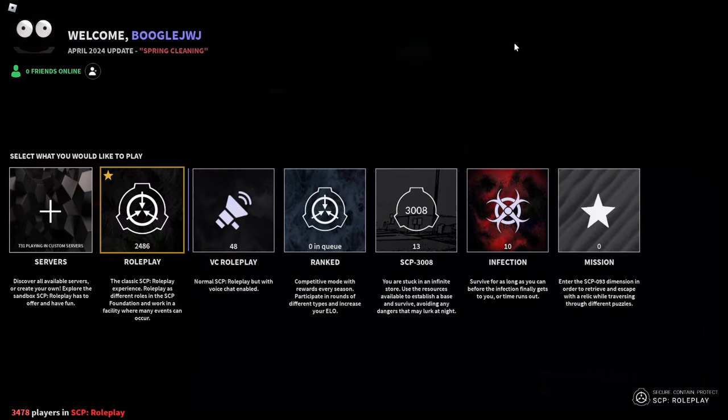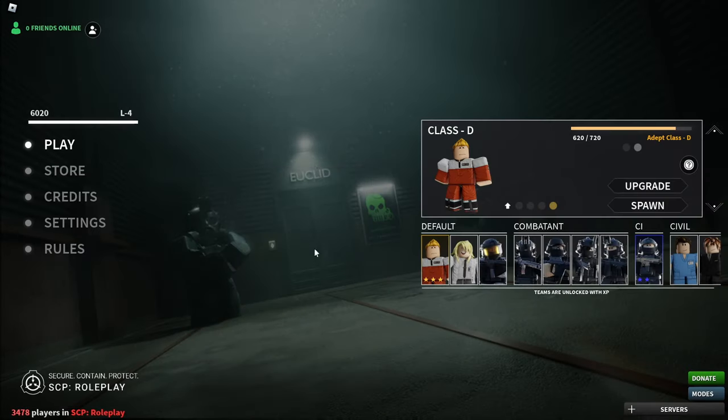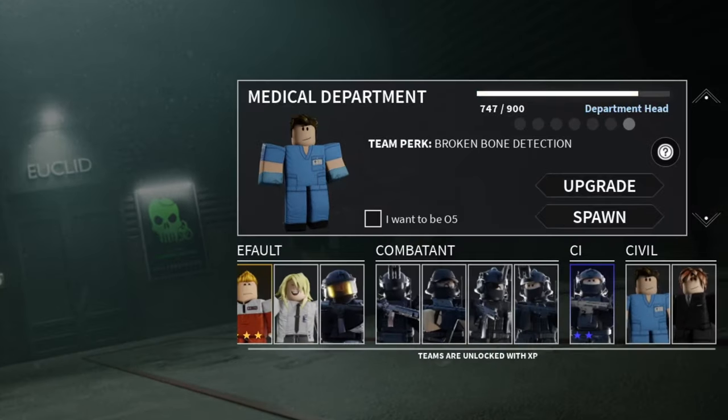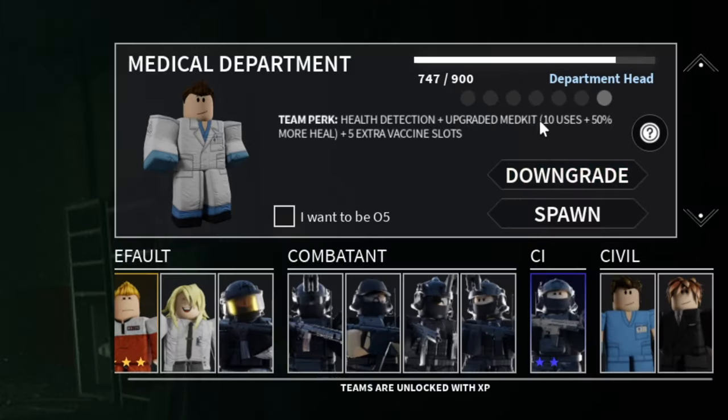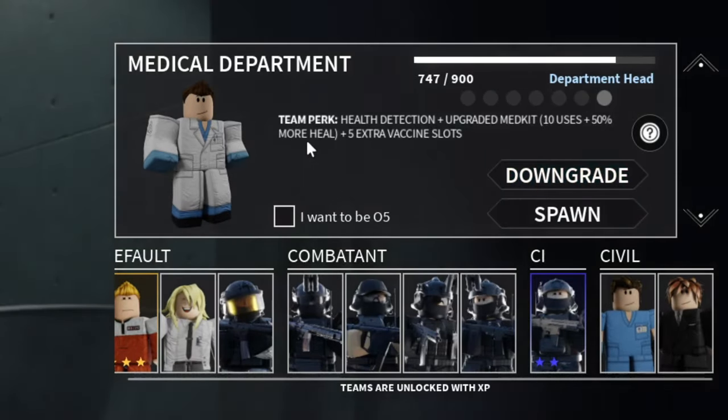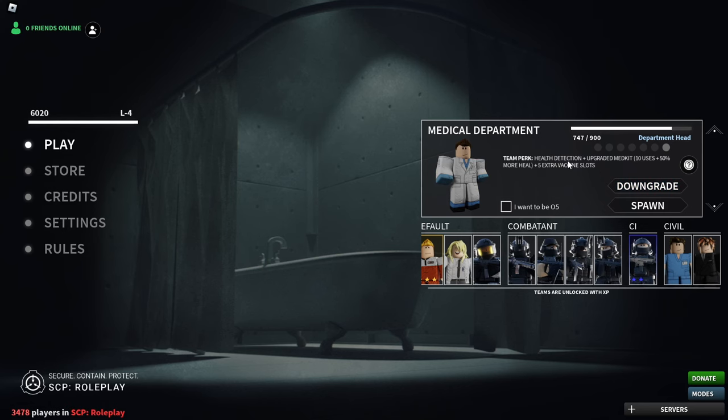Alrighty guys, so we're here in the game right now. Let's go to the roleplay button here, let's actually go to the civil team Meta Department. At the moment your only team perk is broken bone detection. However, the upgraded version actually allows us to have 10 uses of this medkit and more heal, yet more vaccine slots, and some health detection as well.